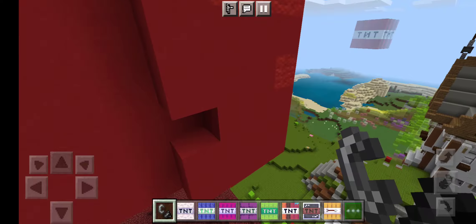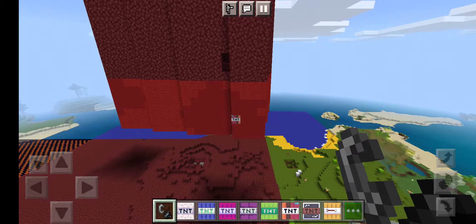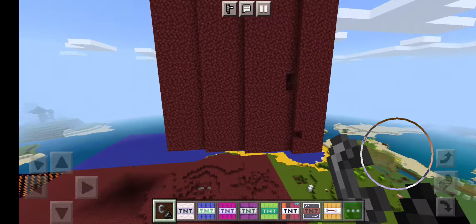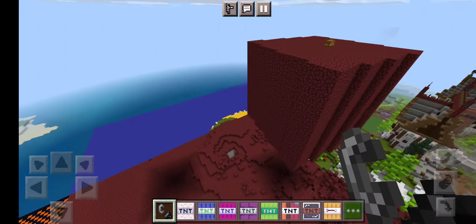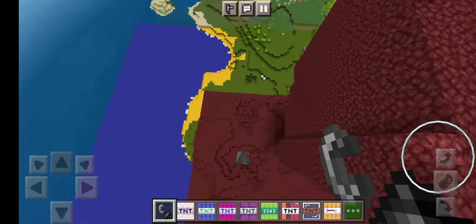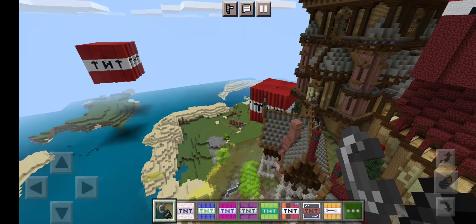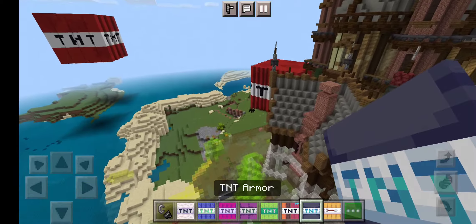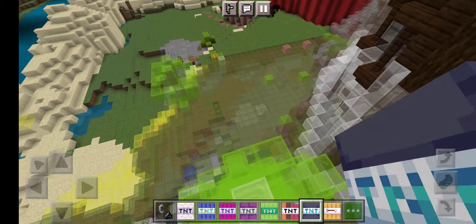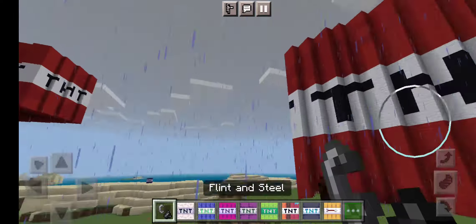The TNT is literally gone — I mean, the TNT block is now gone. We're running out of time for 10 minutes so we gotta hurry. This is called the TNT Armor. Let's explode it right here — it's raining again.